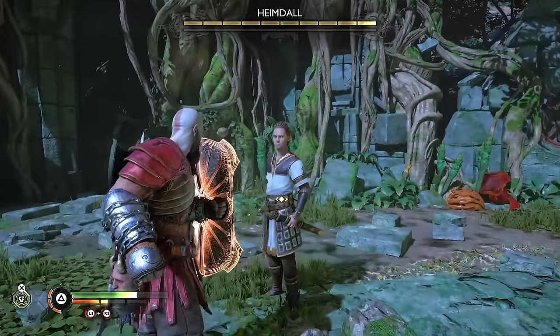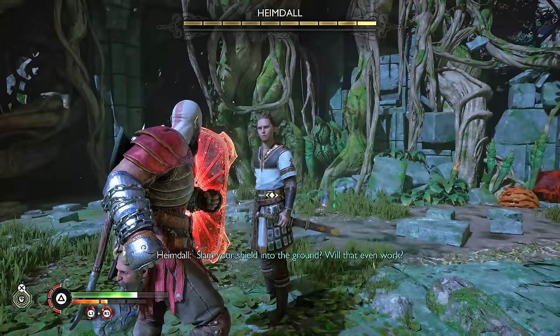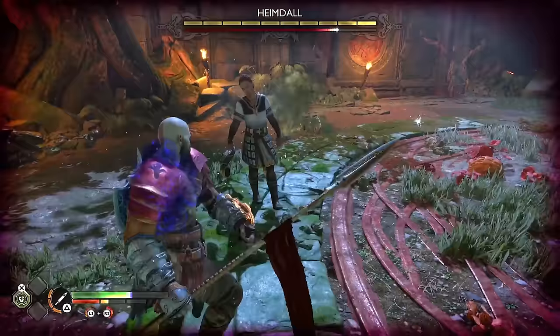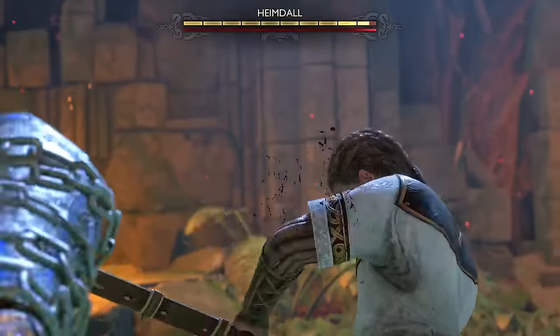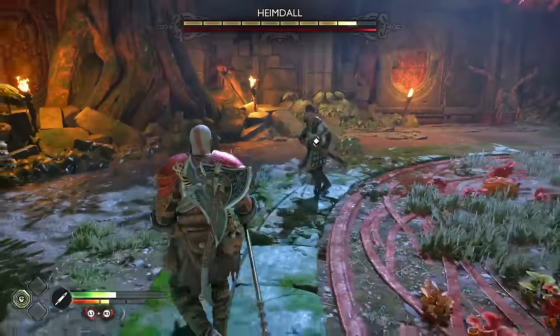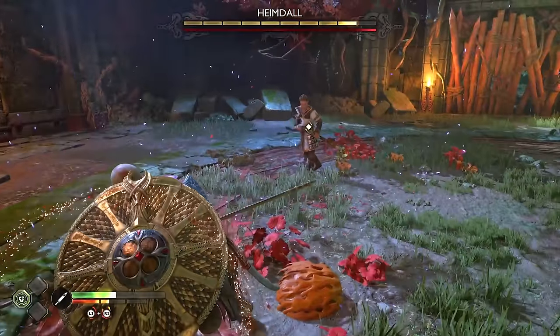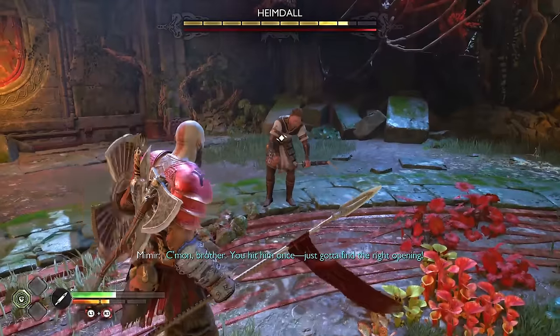So I'm forced to use the spear to stun him a few times, enough to punch him, and then I can use my shield from that point on. It's pretty easy — he only has about 3 different attacks, you can only parry one or two of them, but he always dodges a projectile you send back at him so that's pretty lame.